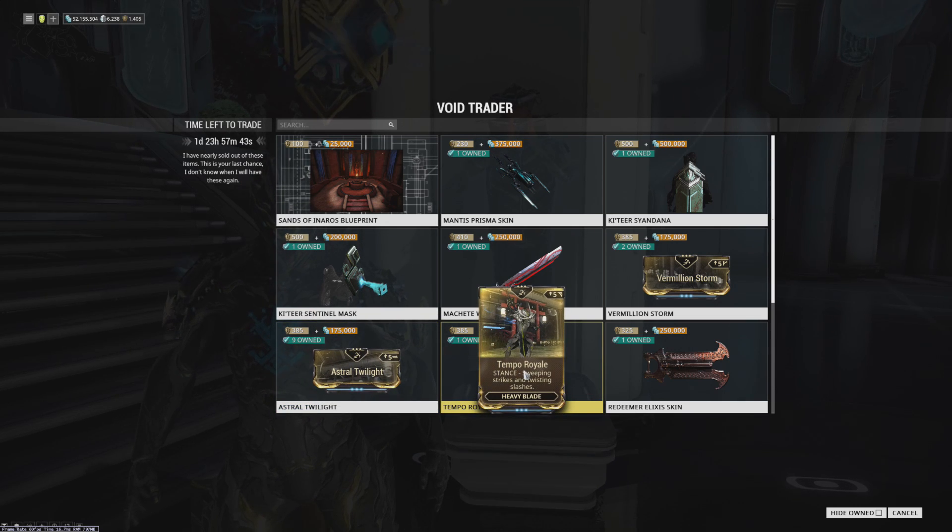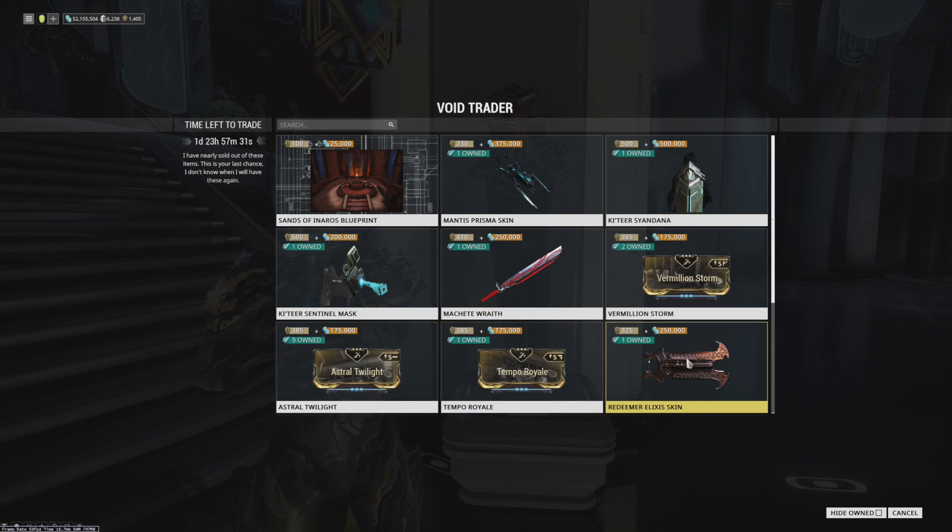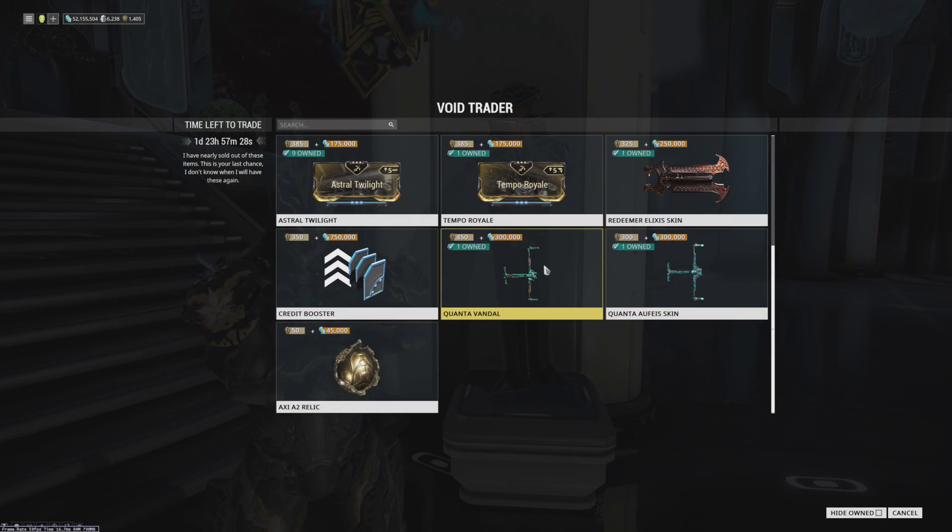And Temporal, which is a very, very good stance, and this is a really good way to get it actually. This is the only really assured way to get it, because the enemy you farm these from doesn't really like to drop anything usually. Besides that, we have the Redeemer skin, which is very, very good. Then we have the Quanta Vandal with its Atheist skin — that's actually really nice. The Quanta Vandal is a really good weapon, and having the skin with it is good. If you have tried the regular Quanta and you like it, absolutely pick this up.